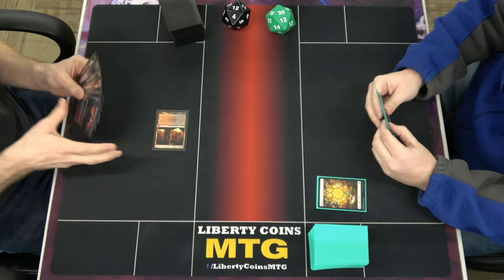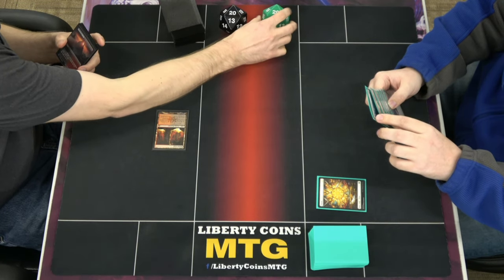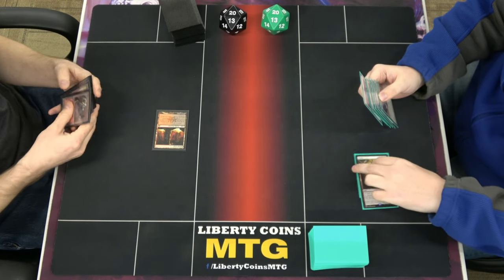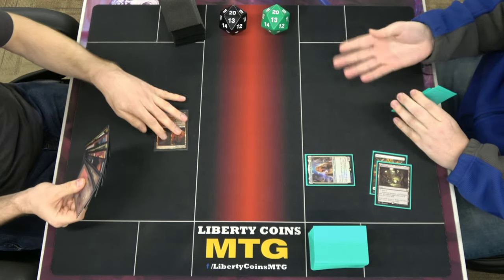Start with a tap Blood Crypt, pass turn. Start at 20 life and 12. We'll go with Mutavault, pay two for Thalia, Guardian of Thraben. Pass turn.